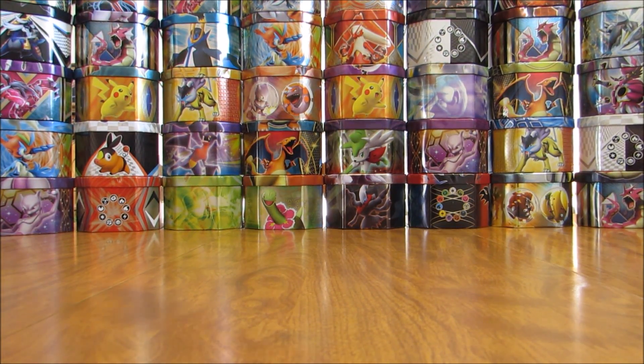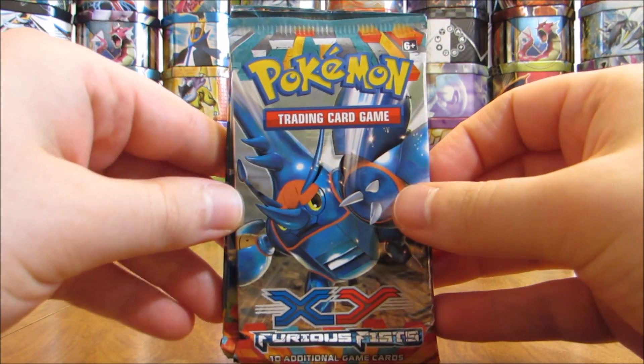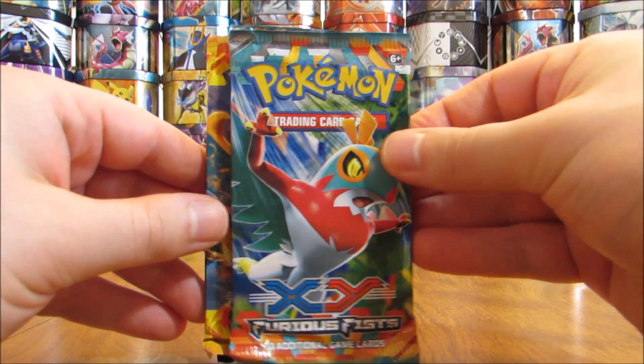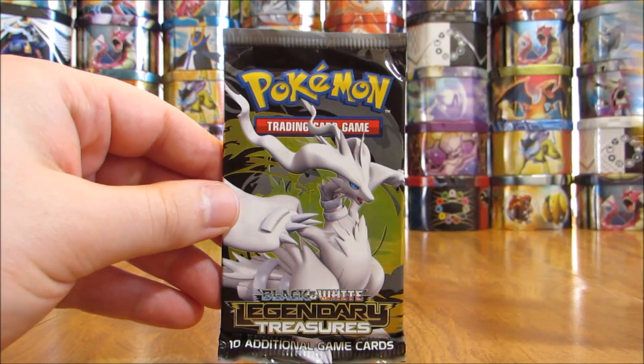I really liked the variety in the Charizard one, and we'll see if they're the same for this one. Looks to be a little bit different — two Furious Fists, a Flash Fire, and then a Legendary Treasure.